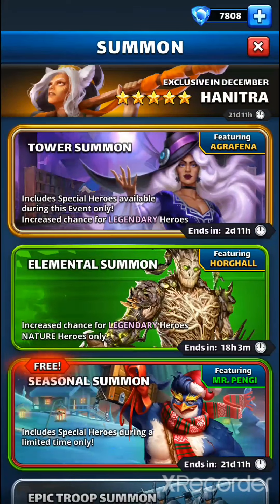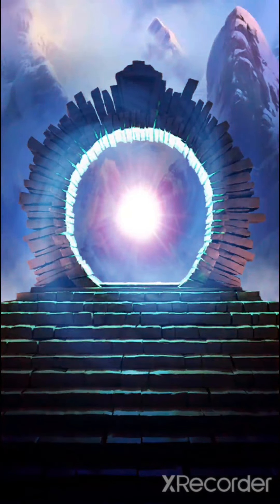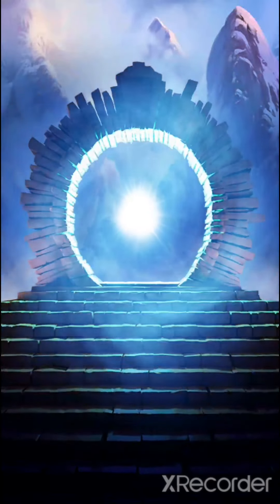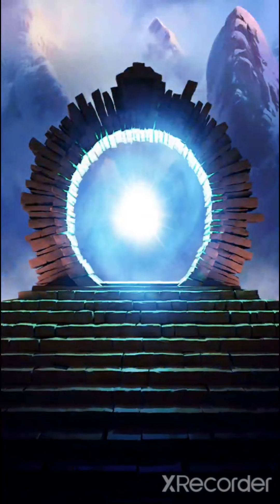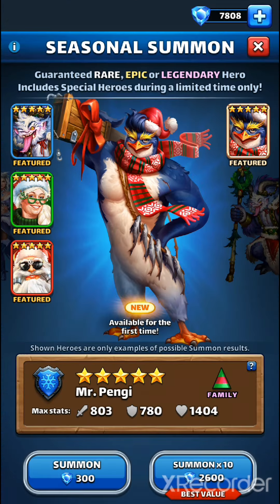I'm not going to do any more Tower summons. I'm going to save my money for this month's Challenge Event - it's going to be all 5 Challenge Events in one. And I'm going to save for Tower of Legends because there are very good costumes out there. Let's do the 3 tokens. Come on, Mr. Pengi. Krampus would be very, very good because I don't have any taunt hero. Kirill. Frosty. Third season - I've only done 7 tokens and didn't get anything.